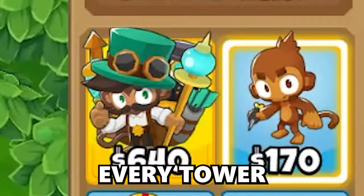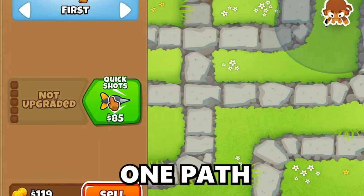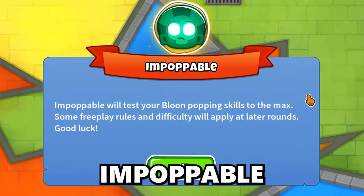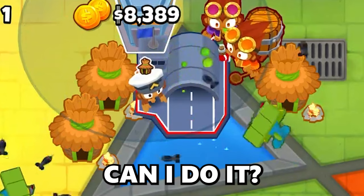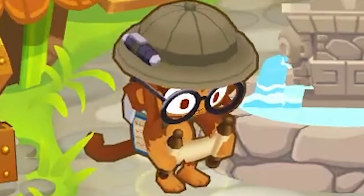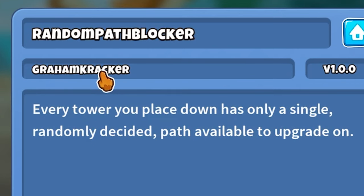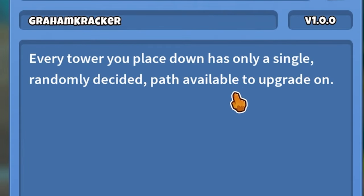Bloons Tower Defense 6, but every tower has only one path. Using this very handy mod I installed, I will be finding out if I can beat Impoppable and then CHIMPS. Can I do it? Let's find out. Welcome back everyone. This mod is called Random Path Blocker by Graham Cracker. Every tower you place down has only a single random decided path available to upgrade on.